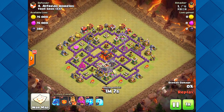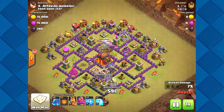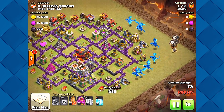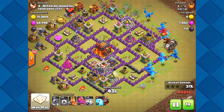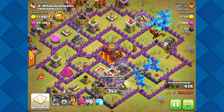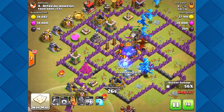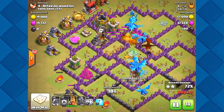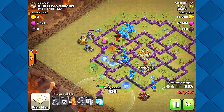Here we go — 11 lightning spells! If you just had an earthquake you could have gotten that, but let's see what happens. Tons of E-drags coming out. They did a chain lightning hit and took out that air defense — this is going to be an overkill. I think he's going to kill this base twice with all the firepower he's got going on. That's kind of cool having all lightning spells and electric dragons together — such a strong attack. Very nicely done.